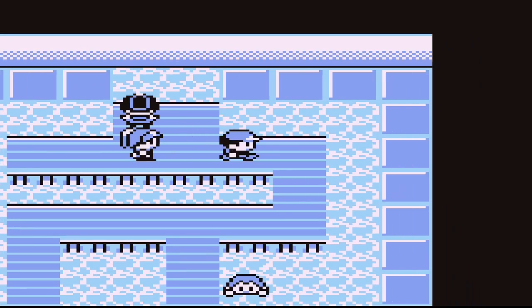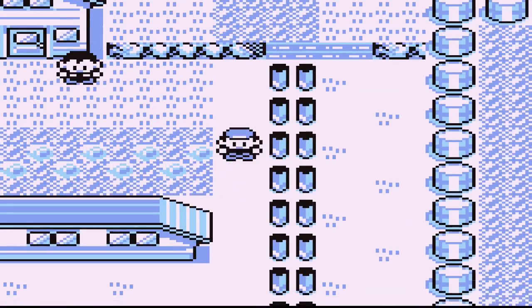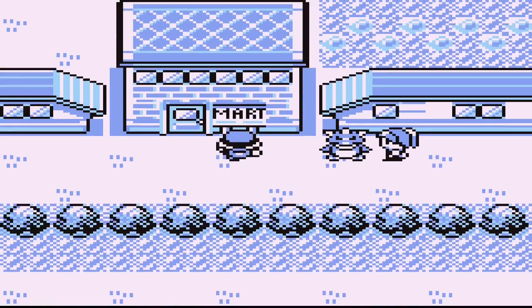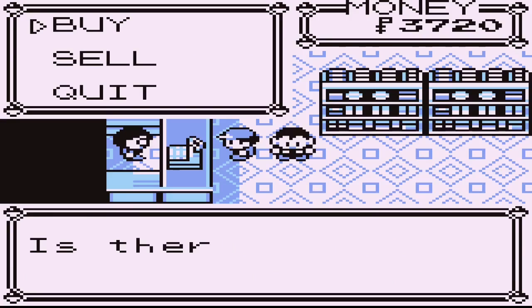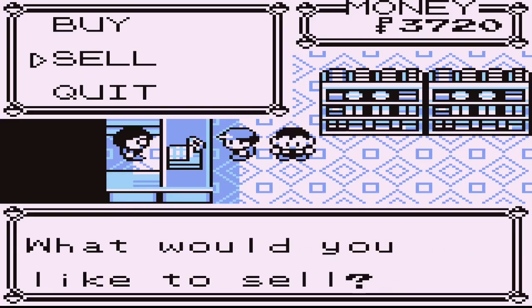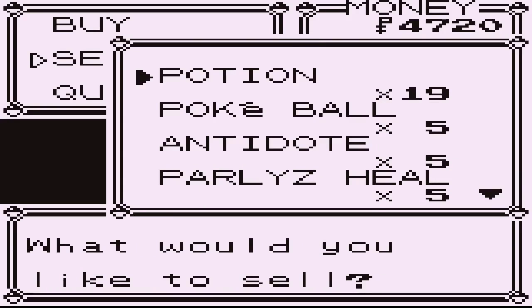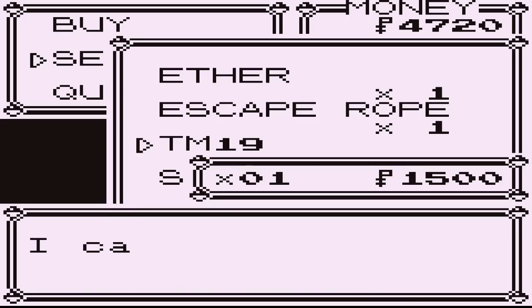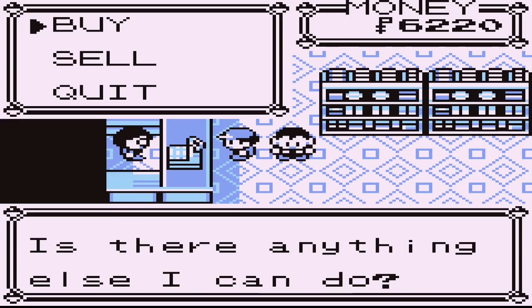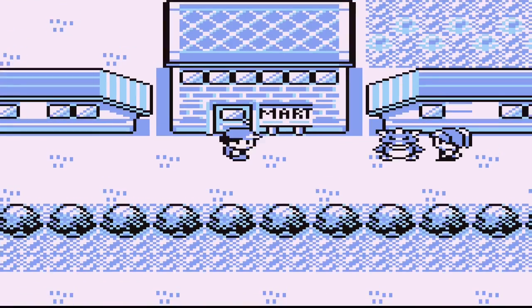Alright, let's go sell off these other TMs that have weak moves in them, and then I guess just start making our way south to Vermilion. Don't buy it - sell. The reason I'm not buying anything is because once we get down to Vermilion we have access to Super Potions, so I'm selling all my regular Potions to get as much money as possible for those Super Potions. That is a much needed upgrade at this point, with all my Pokemon either one level under or over level 20.